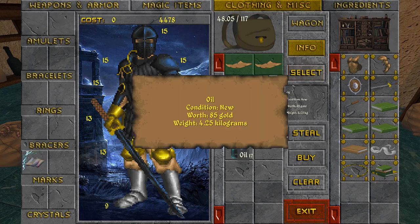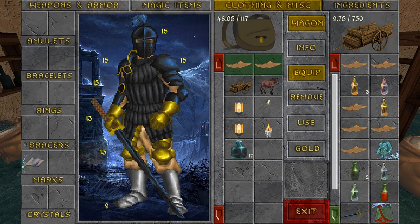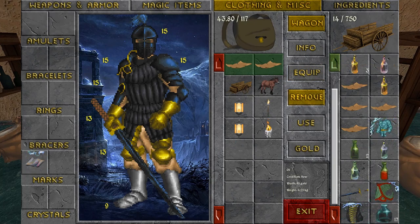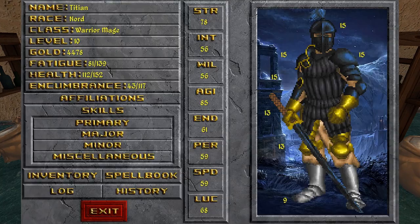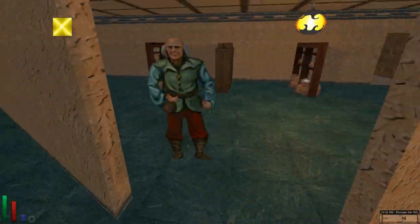How much does it weigh? Well it weighs quite a lot, but that's all 17 oils. We'll put all of it in the wagon. Can I use the oil? Oh, I can refuel my lantern. The lantern was out of oil, so let's put it into our wagon and then we can refuel the lanterns. We actually won't need the torch candle anymore — since we have so much oil, we can just keep refueling our lantern. I think the lanterns look like the best light source anyway.